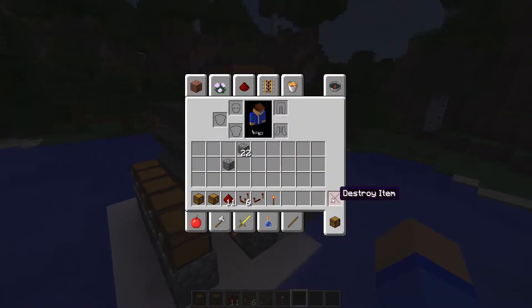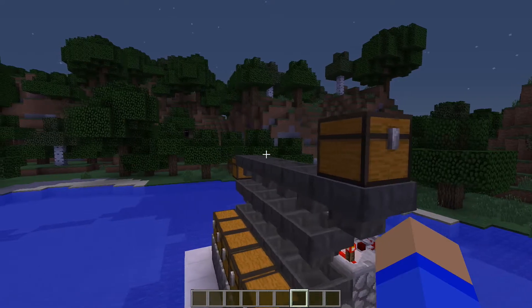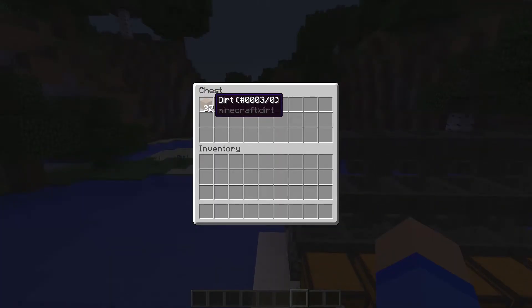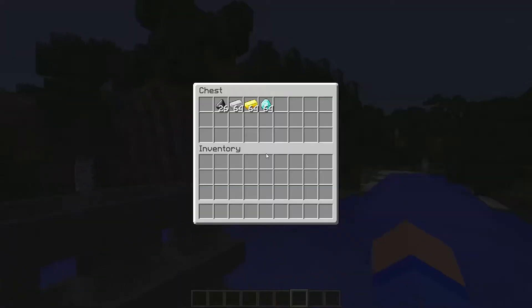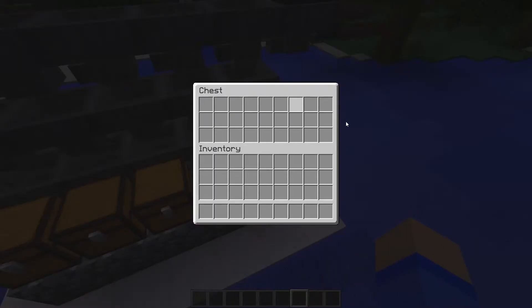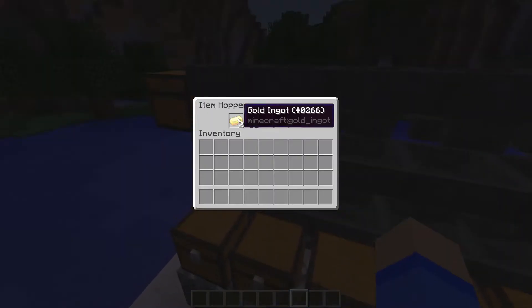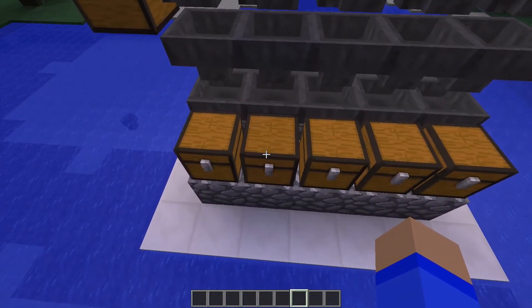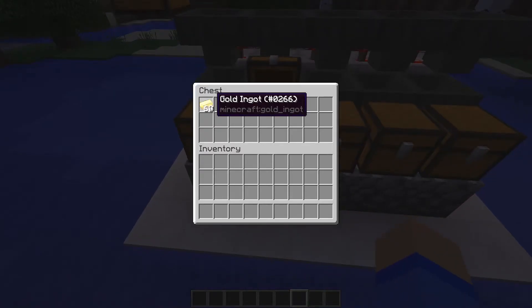Now let's see the thing in action. I'll just put everything in there and wait for it to be sorted out. As you can see, dirt is being placed in this chest because it's not supposed to be in any of those chests. Flint is coming here too. Now gold is going and it's not put in this chest because this is the iron chest — the gold chest is right here. So everything is going to the right place. The bad thing about using a trap chest is that when you open it, it's not going to import anything, so just don't, because you may break something.